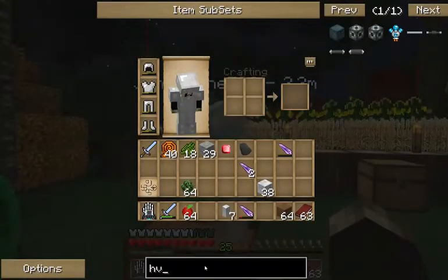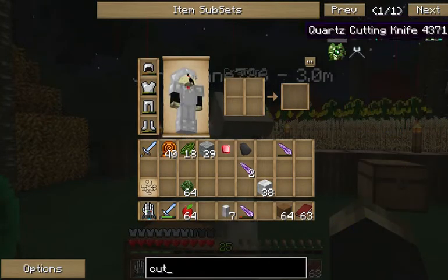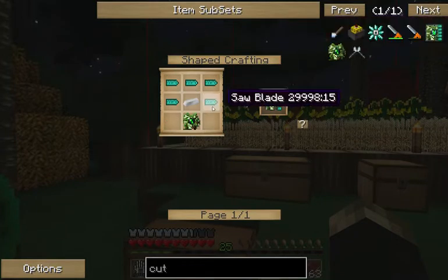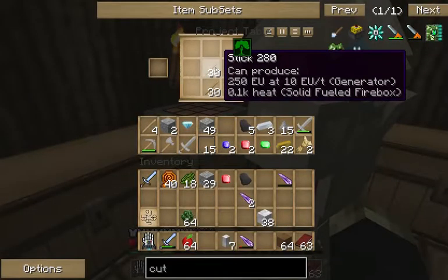So basically the first thing is... you got a project table, right? Like this one in here that you gave me? Yup. Okay, basically get rid of those sticks.